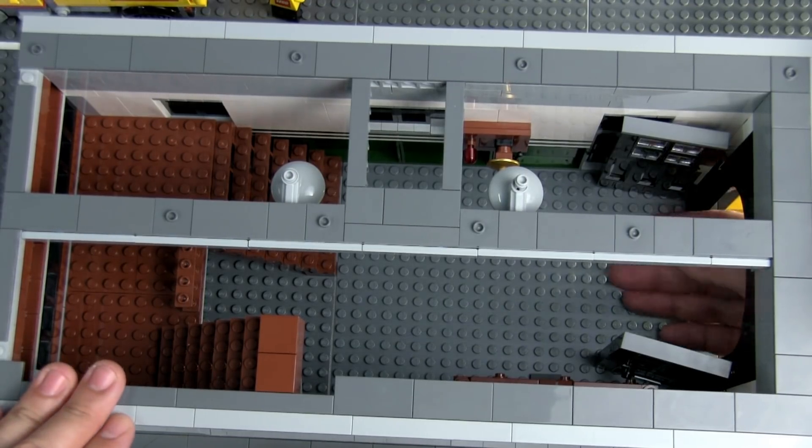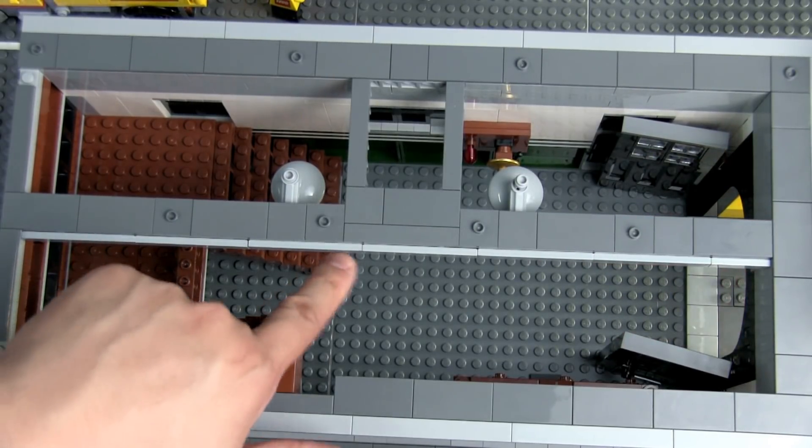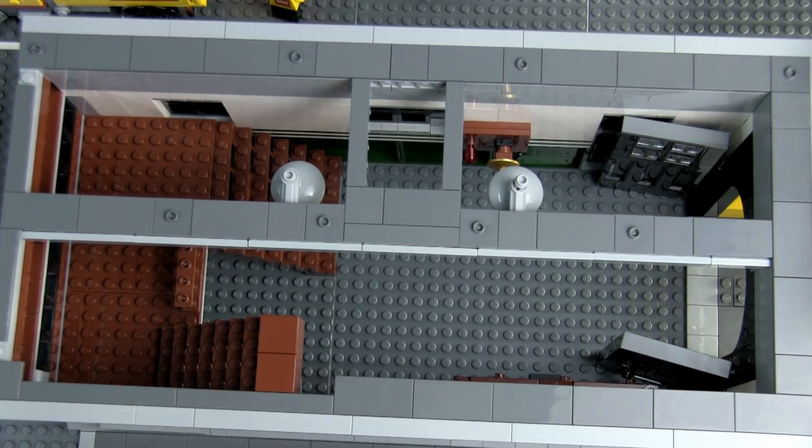On the main hall of the monorail station I'll probably have turnstiles, ticketing machines, counters, maybe a set of lockers, benches, and various things suited for a monorail station. If I can, I'll also try to sneak in a toilet.